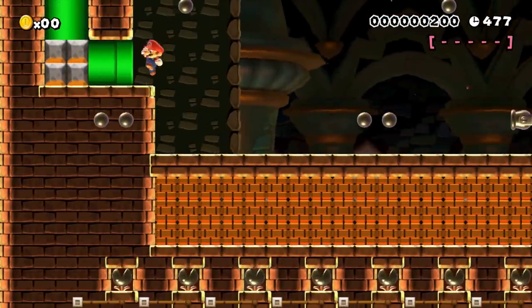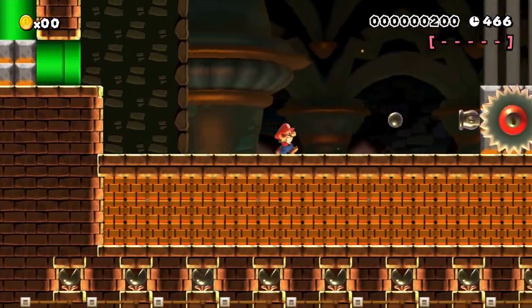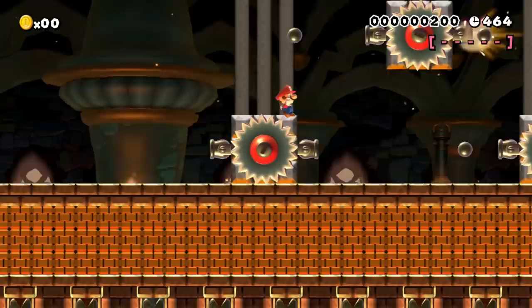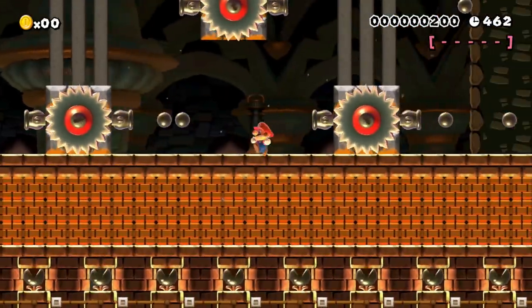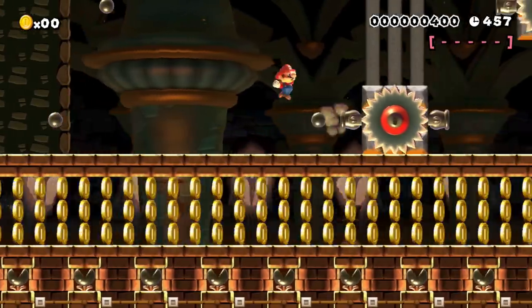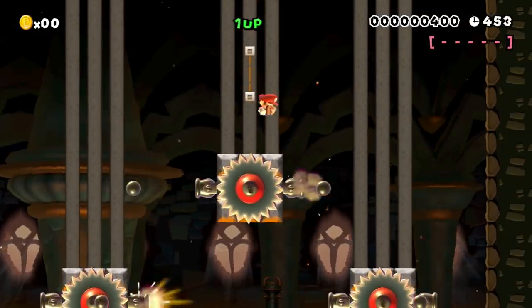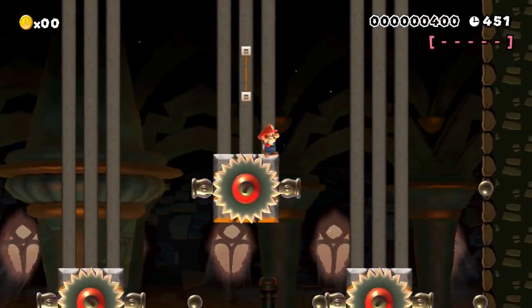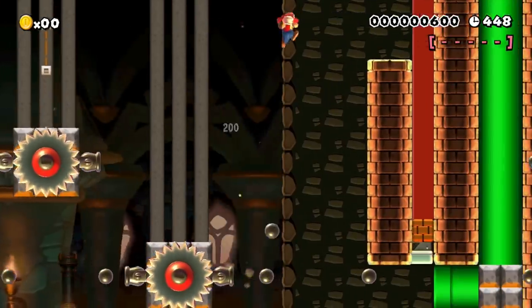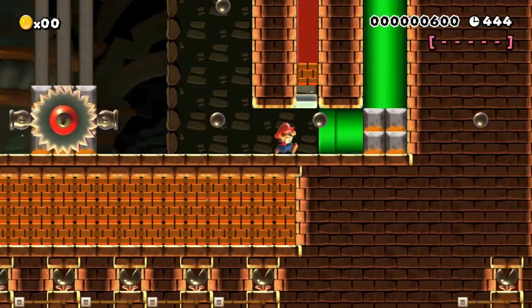Mario's only chance to proceed now is to take the pipe through which he entered this room again, but this pipe is now suddenly blocked as well. So our plumber is trapped in the tutorial room until he figures out that running is the problem, and that he is easily able to leave this room if he only walks in here. It's really nice of Bowser that he always makes sure that Mario has a safe playground to learn the unique gimmicks of his levels. But while Bowser definitely wants to get rid of Mario it looks like he also wants to play it fair.